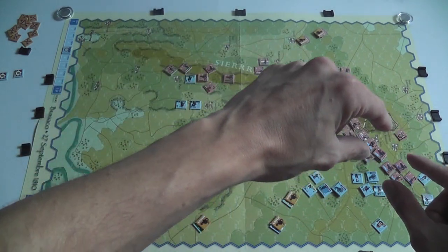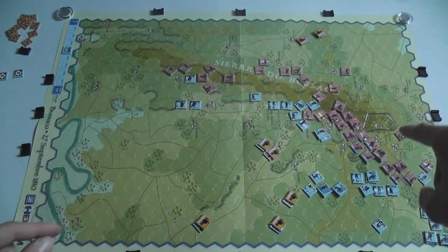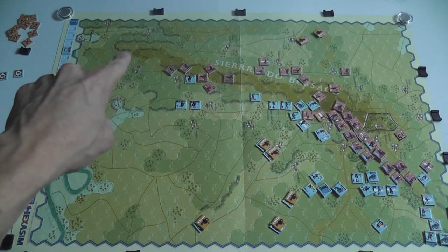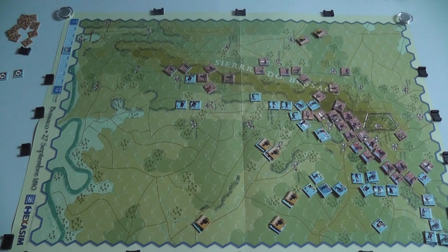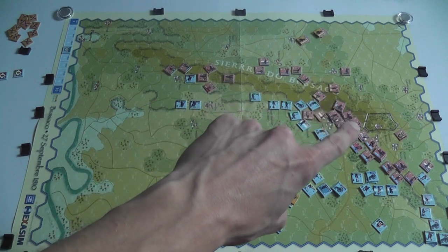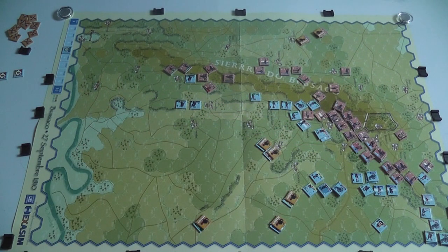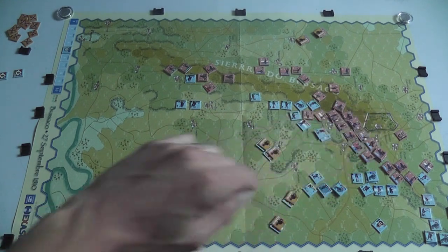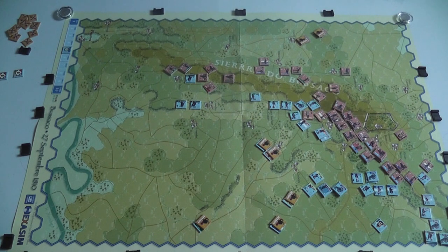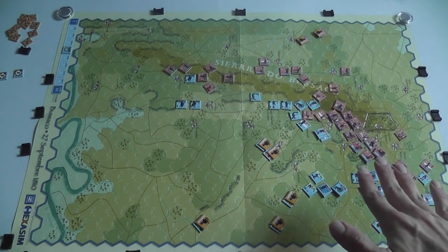The Anglo-Portuguese forces are defending this area here, grouped in this area, with some units further out that you'd have to move all the way down to where the action is. Here you have the Monastero Boussaco, and here you have a series of slopes and steep increases in elevation that will clearly make it challenging for the French player to take control of that area.